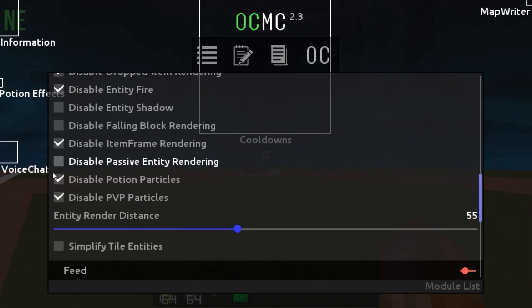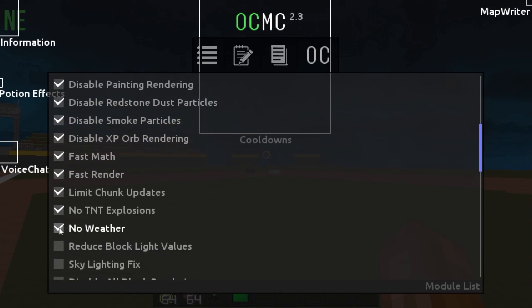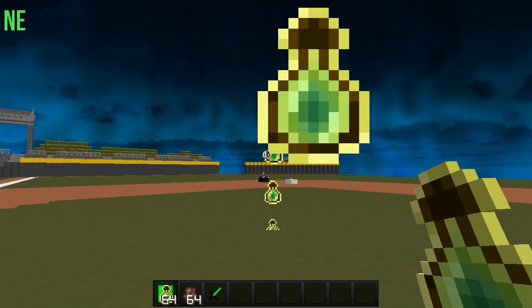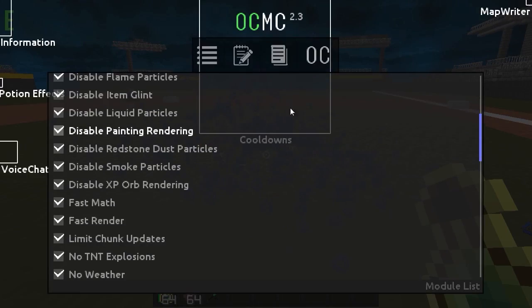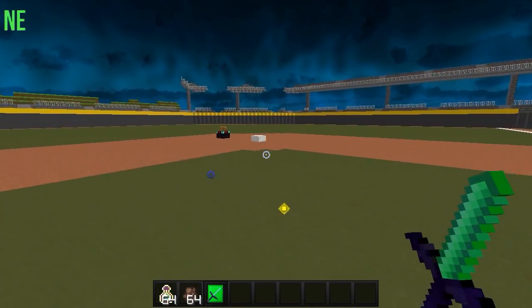So right here the most important thing is Disable Potion Particles. If you are a hardcore HF player and you need this, it's gonna come checked like this and you're not gonna be able to disable potion particles, so you're gonna want to uncheck everything that you want. Entity fire — I'm not gonna want that. No weather's good. Limit chunks and disable XP orbs — that's a good one too because you can see them. If you disable them, you won't be able to see them, and you want to be able to see those.